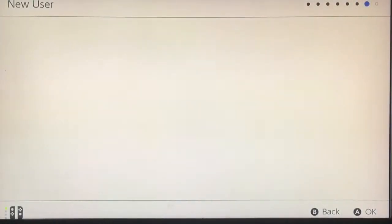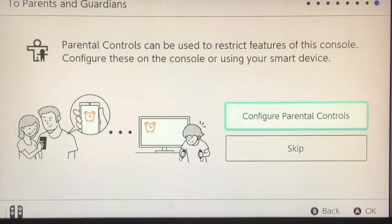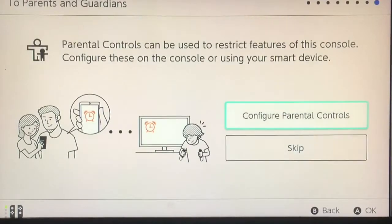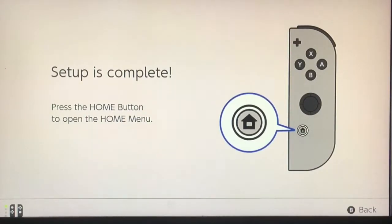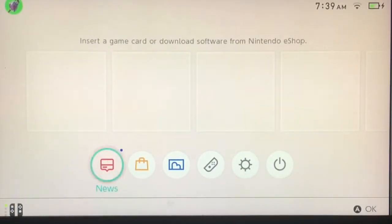There we go. Setup is complete. Hit the Home button. Well, thank you Nintendo Switch — and it's the home menu, it looks glorious!